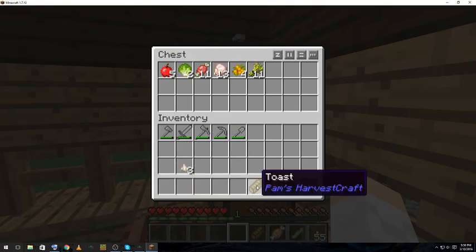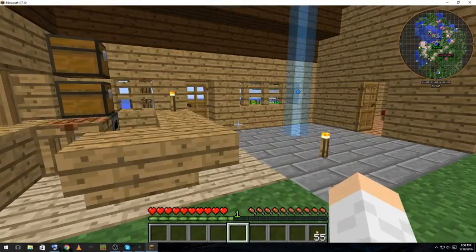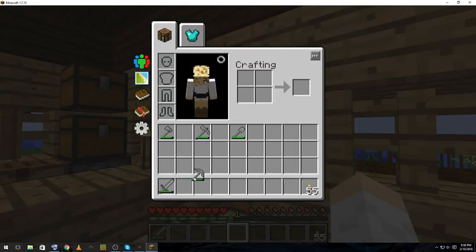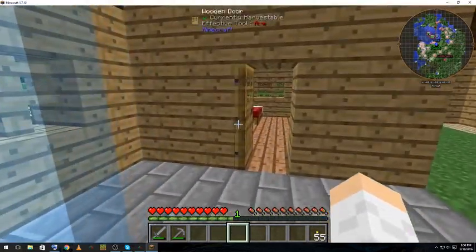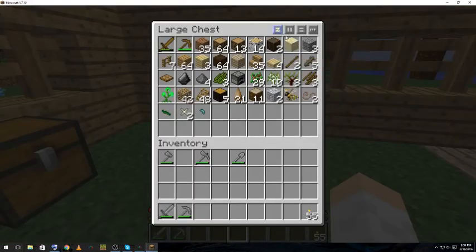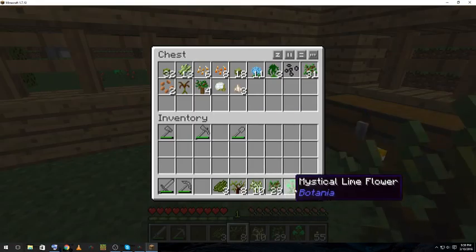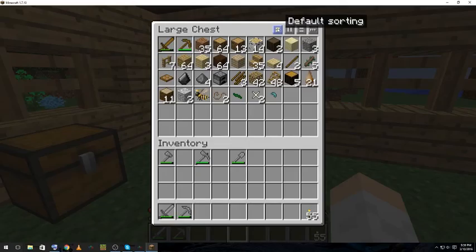Requirements: upgrade our lumber yard to a lumber mill with a dedicated building containing an automatic crafting table that turns logs into planks. Build a foundry with at least one iron furnace — though I'm going to swap that for redstone furnaces. We also need a mine with a surface storage room containing at least one stack of redstone. The schoolhouse must be upgraded to a high school with at least two classrooms, two bookshelves each, plus a dormitory, cafeteria, and principal's office.